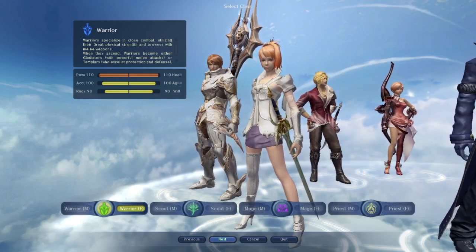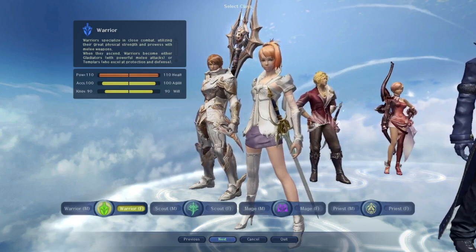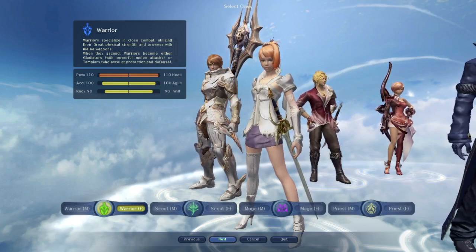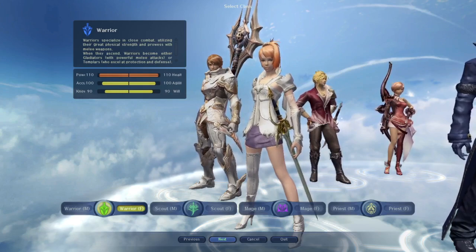Cleric can be a problem, but Cleric is a problem in one versus one for basically every class. Regarding Sorcerer and Spiritmaster, as Gladiator I had lots of problems with those classes. Against Templars, Chanters, and Assassins you'll be fine, but against a good Sorcerer and good Spiritmaster, you will lose. You need to accept that. Even if you have a highly geared Gladiator, you'll still have lots of problems with Sorcerer and Spiritmaster.